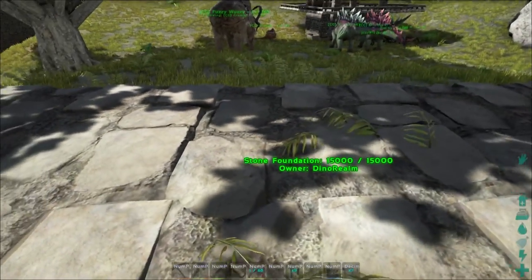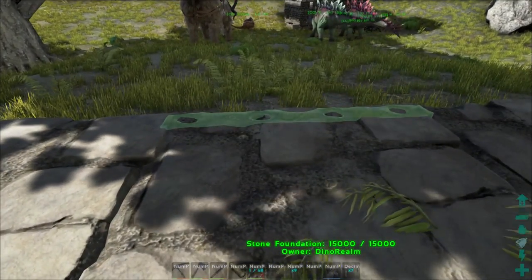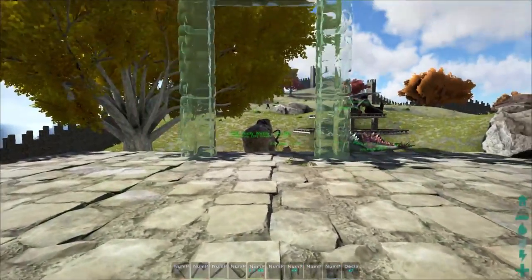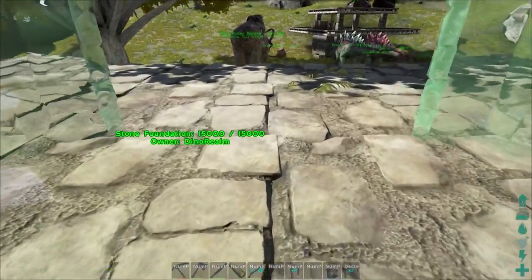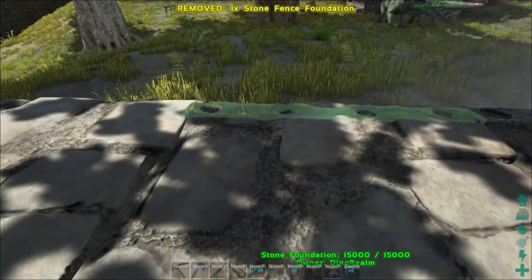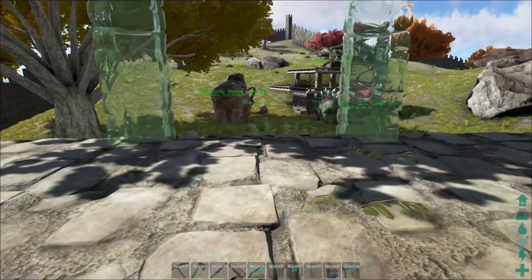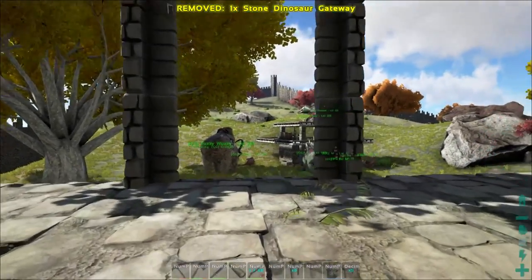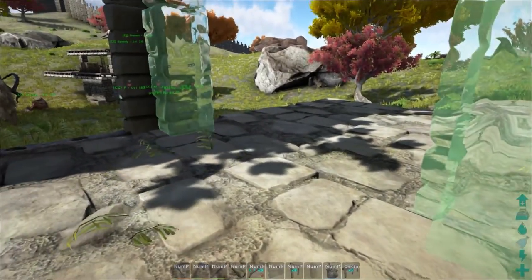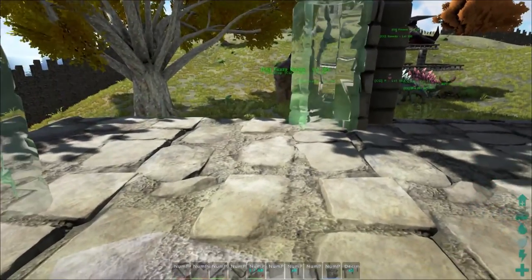So we can put stone fence foundations on foundations, like so. You might be wondering why you'd need that because you can pop down walls anyway. Well, if we try to place a dinosaur gate like this one, there is no snap point. But if we place some stone fence foundations first, like so, and then place it — look at that, magic, it snaps now. Perfect. And the next dino gate snaps to the other one — they can be adjacent to each other. So I can actually make some walls out of that.